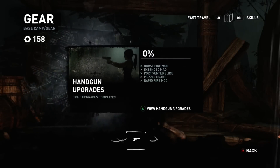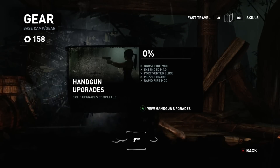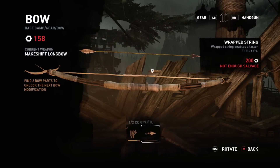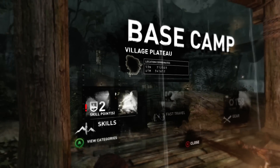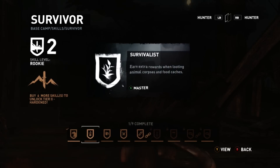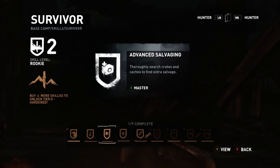We're already 100% on that. We're just short, so we're gonna wait. I want to upgrade that bow — you guys know how I am — but we will do some skills. We already got Animal Instincts: earn extra rewards when looting animal corpses and food catches. Thoroughly search creation catches to find extra salvage.